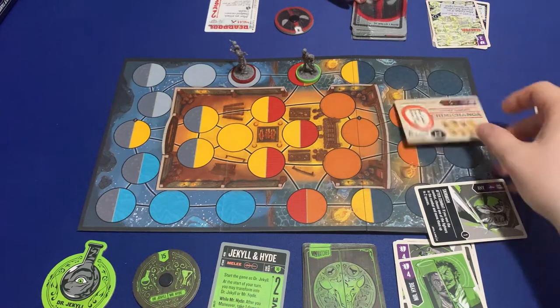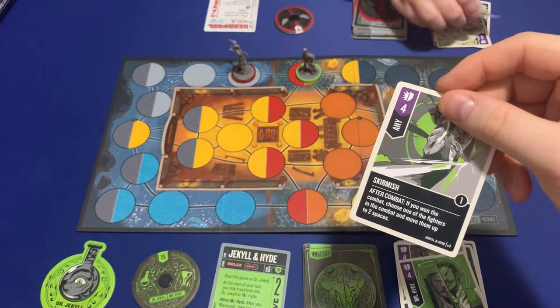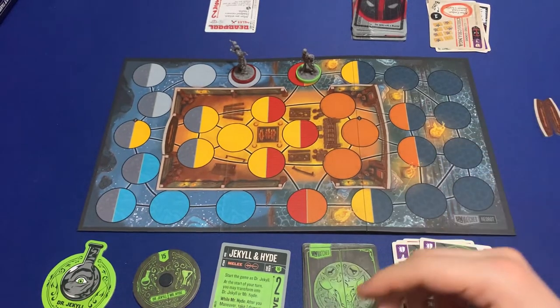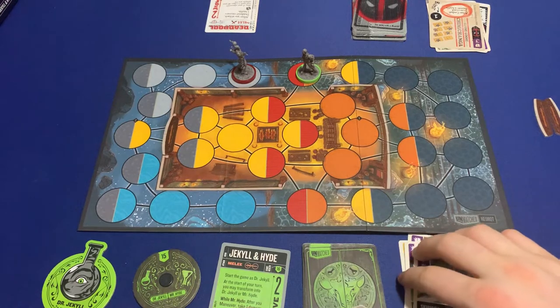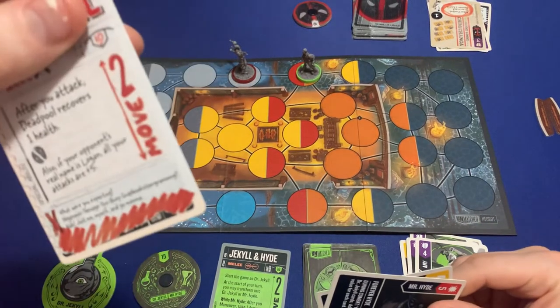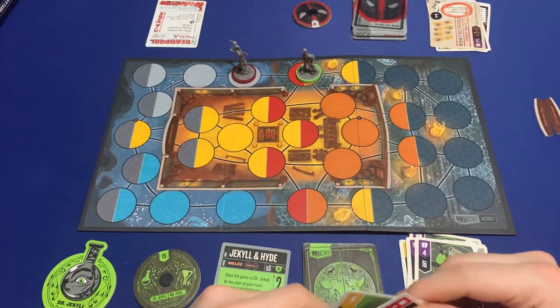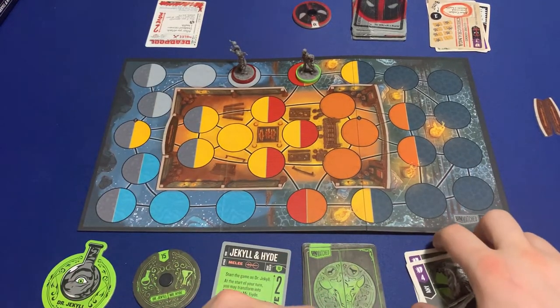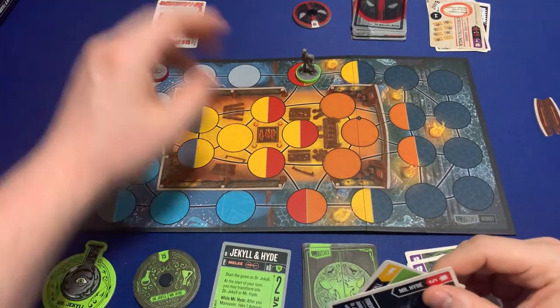After combat you get to draw a card and recover one health. I won so I get to choose one fighter and move them up to two spaces. You can add an extra health since you attacked, even without a successful attack. I choose not to move you two spaces.